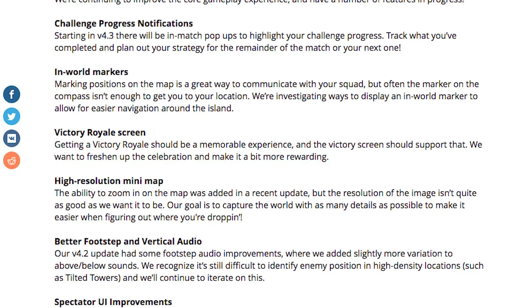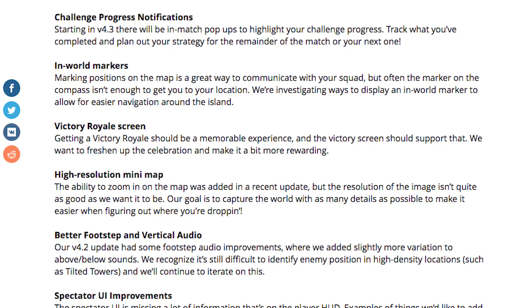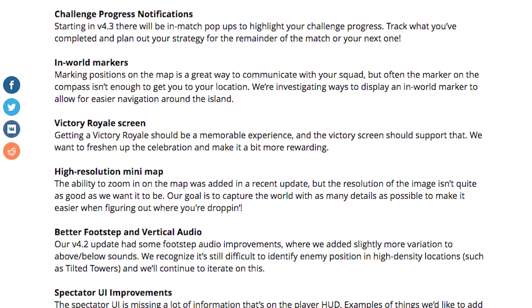In-world markers — marking positions on the map is a great way to communicate with your squad, but often the marker on the compass isn't enough to get you to your location. They're investigating ways to display an in-world marker to allow for easier navigation around the island.